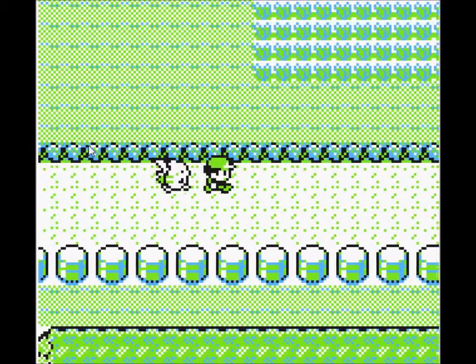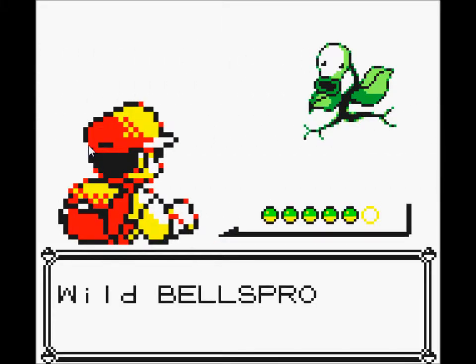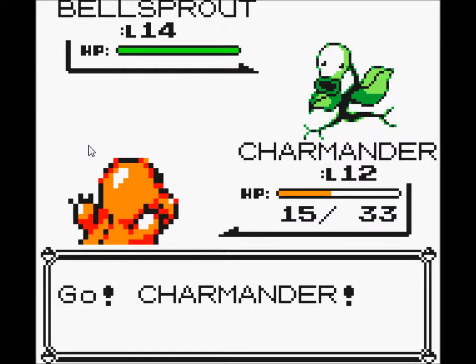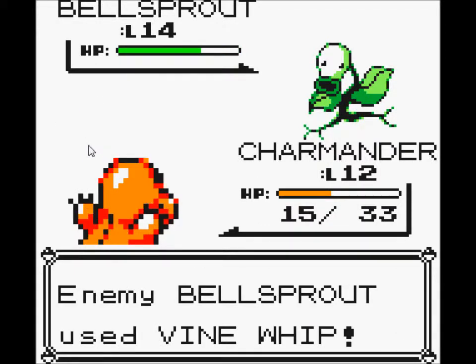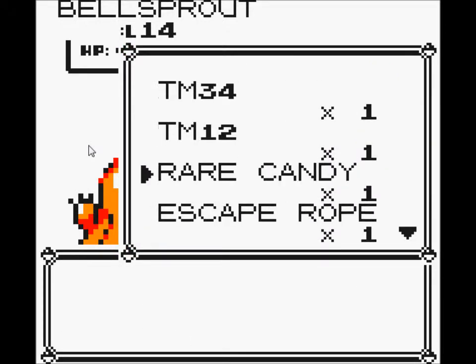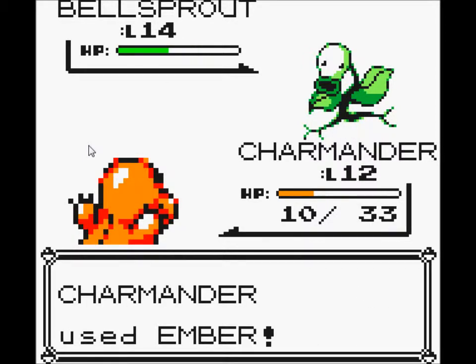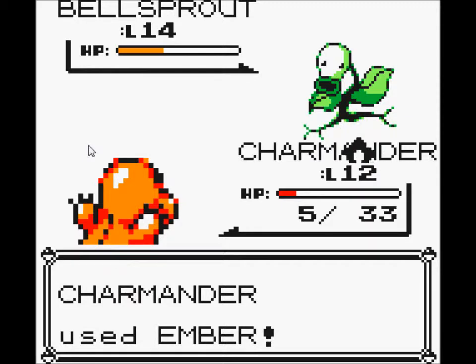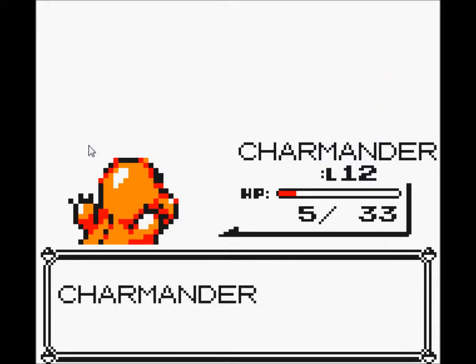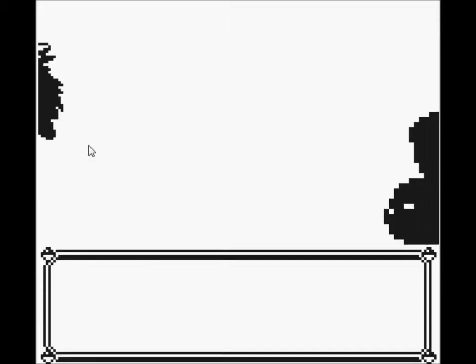There's some grass coming up here. Krabby should be in here too, so let's take a look around. That's a Bellsprout. Do I have any items? A rare candy and a nugget. I should sell the nugget when I get back into town. Goodbye Bellsprout. One last look — not a Krabby.